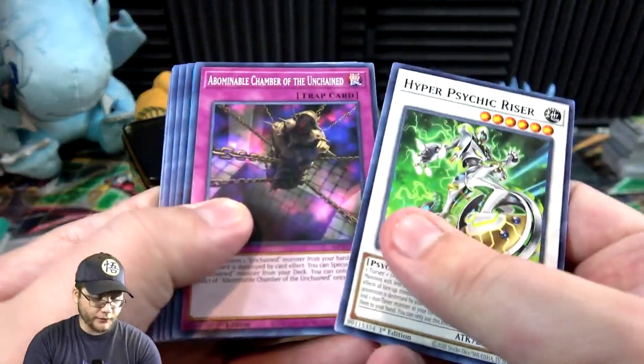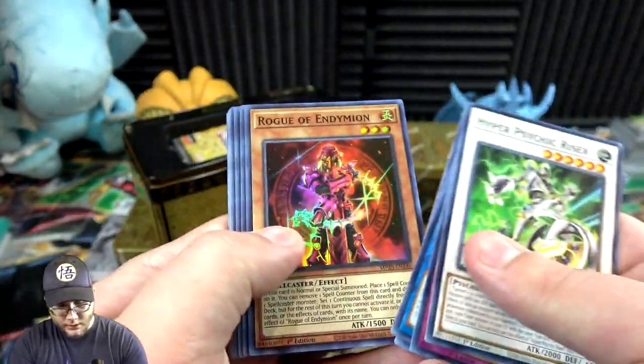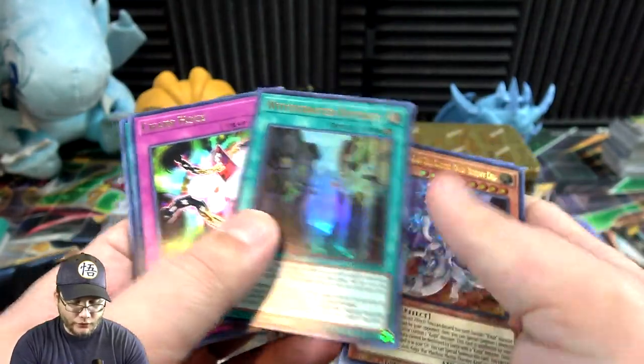All right, now I just need Apollousa really — it's like the main thing I'm after. Rogue of Endymion, Gladiator Rejection, Guard Dragon, Pisti — I'll take that too — the Super Anti-Kaiju and then Witchcrafter by Streets.